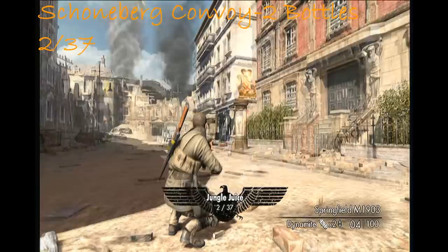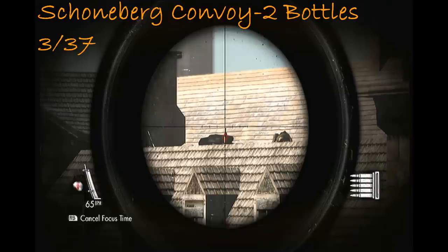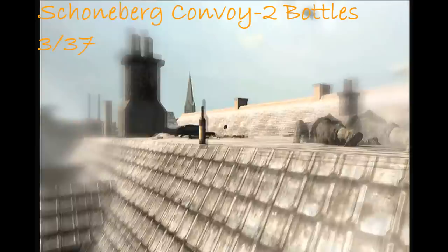And then number 3 - you have to go up to the vantage point there, but before you go up there, there's a sniper on the roof. If you shoot this guy and then shoot this bottle, that'll grab you number 3.